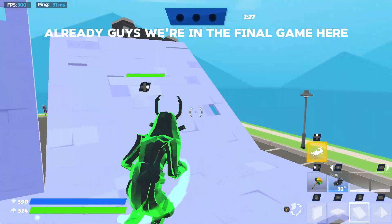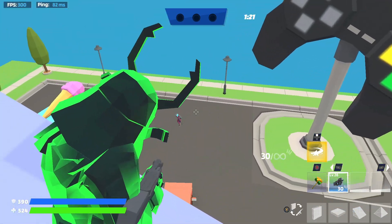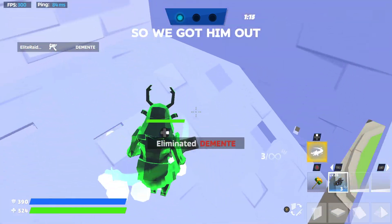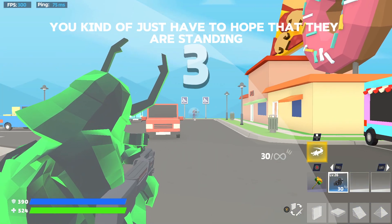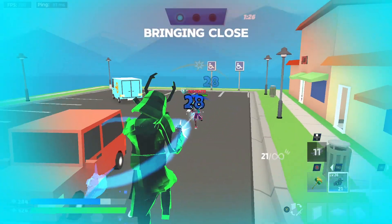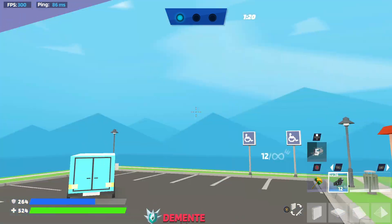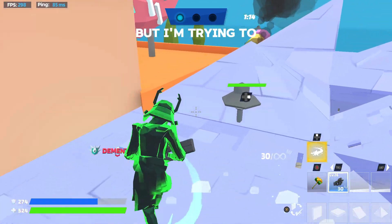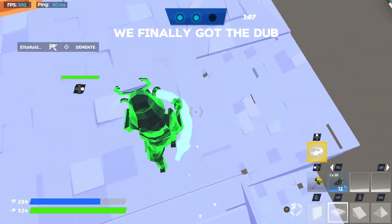Alright guys, we're in the final game and we have the predator SMG this time — gonna have to see how this turns out. We have the same guy from the last game. The SMG isn't the best, so you kind of just have to hope they're standing still especially with the recoil. The strat here is definitely to grab him really close. Bro's running away — he clips on me with the predator SMG but I'm trying. Alright boys, that pretty much concludes it right there — we finally got the dub!